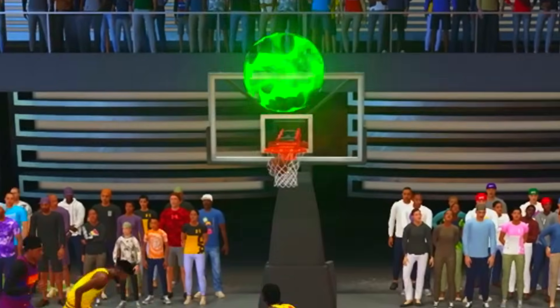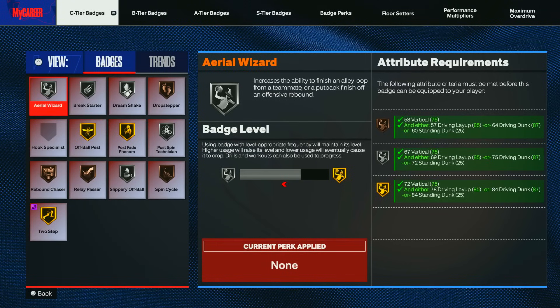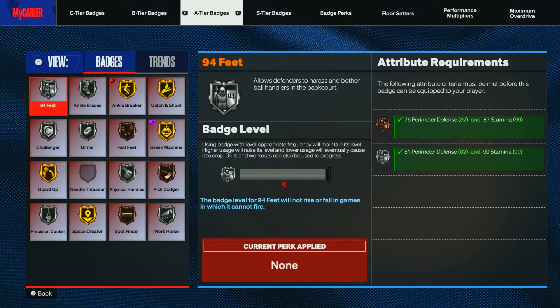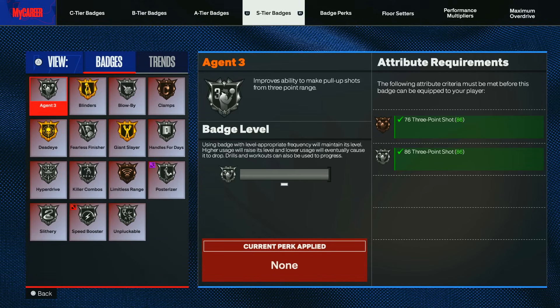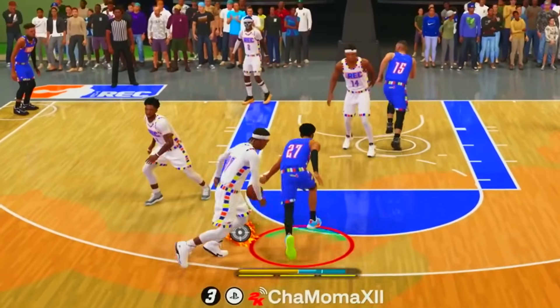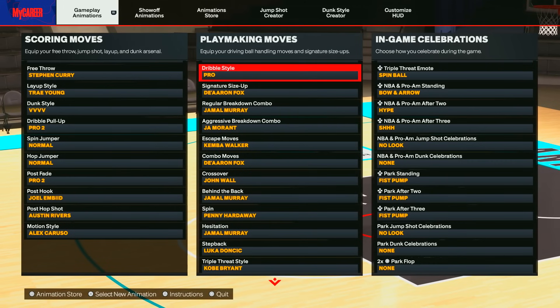Because you have 75 post control, you might end up getting Post Fade Phenom. You got Mini Magician on gold, Open Looks on Hall of Fame, with Gold Guard Up, Blinders, and Deadeye on this build. One thing I would love to have is Handles for Days on gold, but I'd have to sacrifice my perimeter defense and layup to get that.